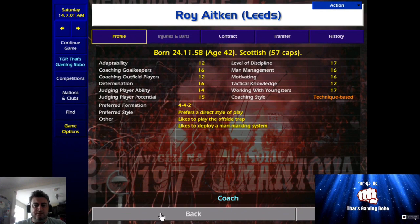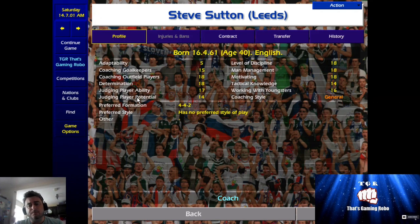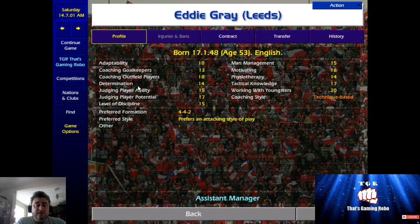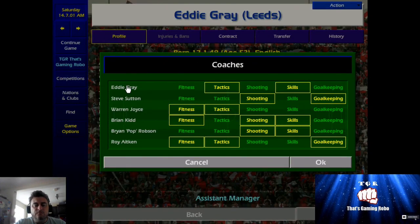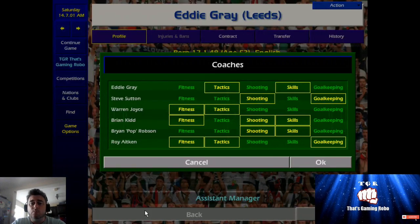So what I've done is looked at, for example, Steve Sutton. I've got him on shooting as well as goalkeeping — he's a really good coach in years to come, good with shooting and also quite good at coaching goalkeepers. Same with Eddie Gray: I know him to be a really good defender on the coaching side, and he also has a really good ability to build up players with the passing and skillful side. That's why I've only put him with tactics and skill.